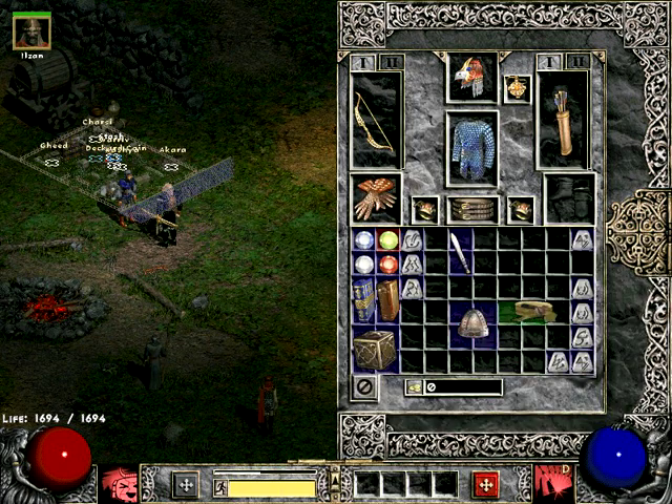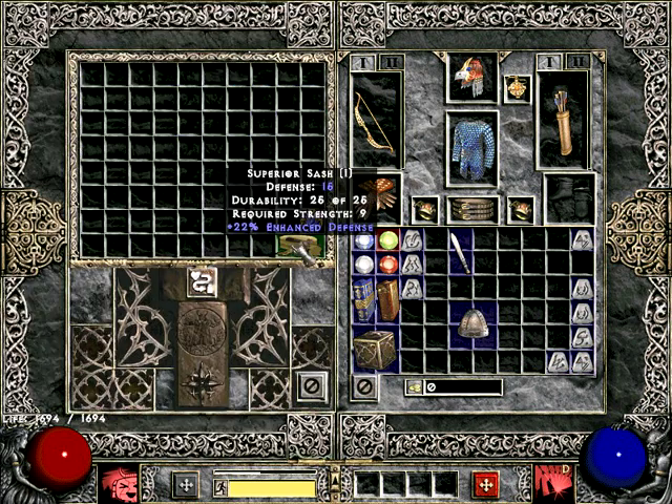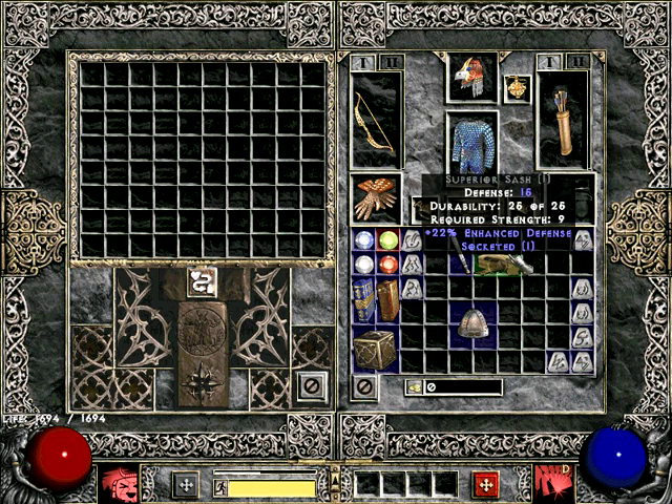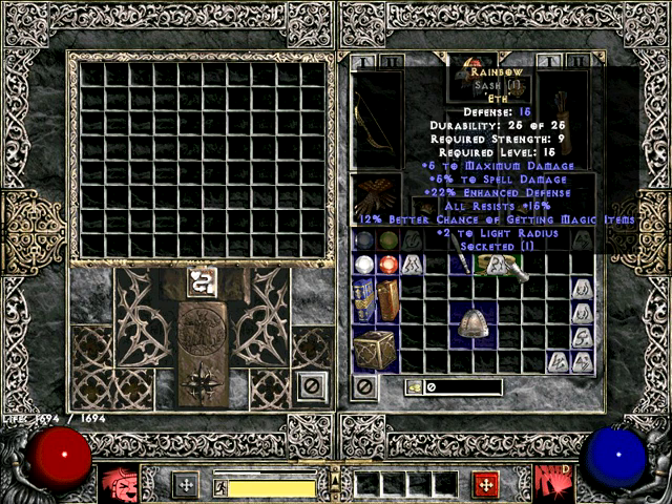Now, if you have a base item but no socket, you can use this little recipe. You put your item in the cube and a jewel, and it will make you a socket. And if we put an Eth rune into a belt, we are going to get Rainbow, which is another really good runeword.